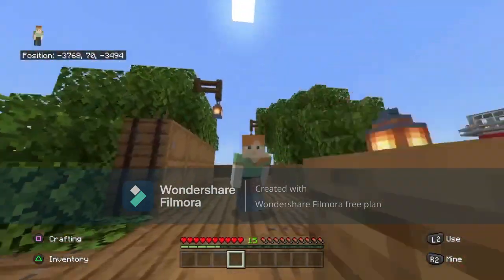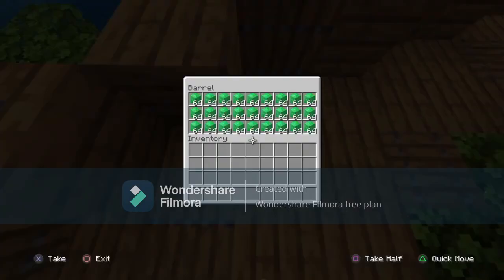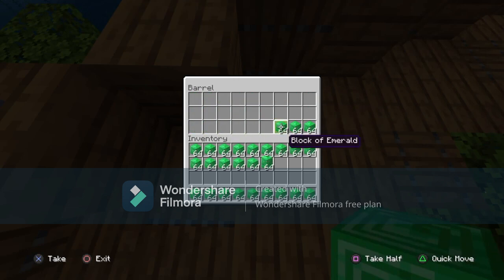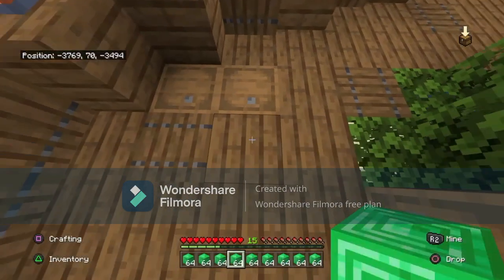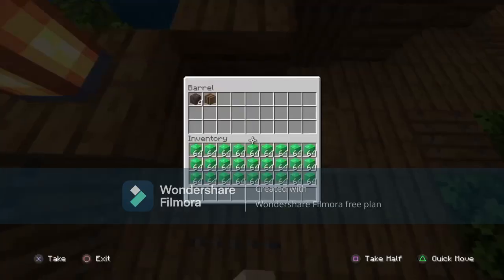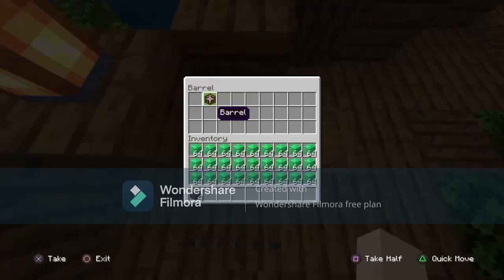For this duplication glitch, you are going to need a couple of items. First, you're going to need 27 different items. These can be non-stackables. I'm just going to use some blocks because I just have them laying around. The second item you are going to need is four soul sand and just a storage container like a chest or a barrel.